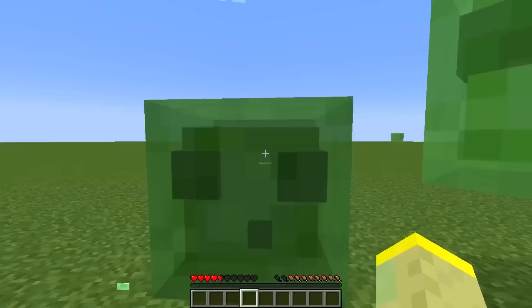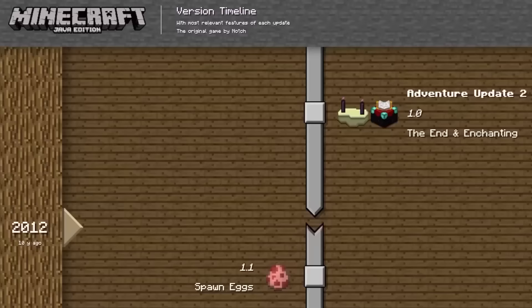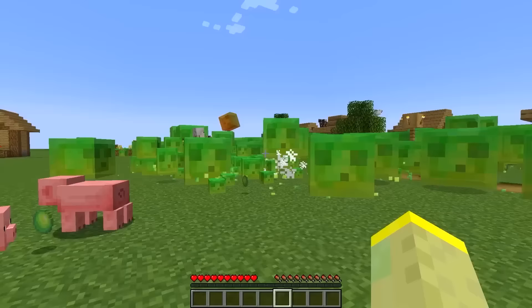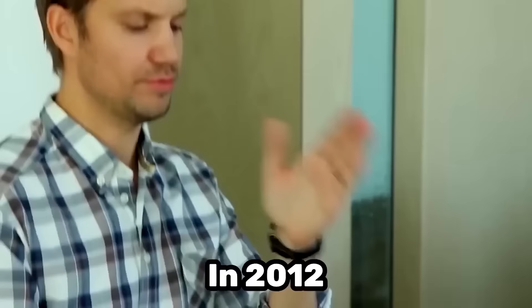Slimes are the most common mob in all of Superflat, and also the most annoying one. However, in 2012, this was much, much worse — slimes were literally everywhere, making getting into a village nearly impossible. Fortunately, in the next snapshot, Mojang reduced the spawn rates.